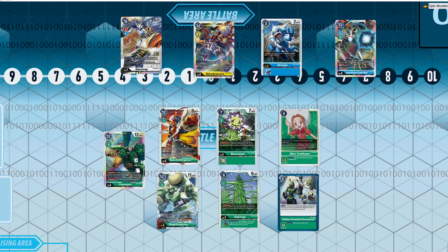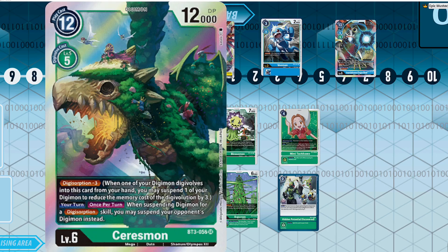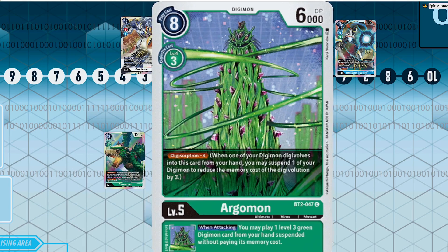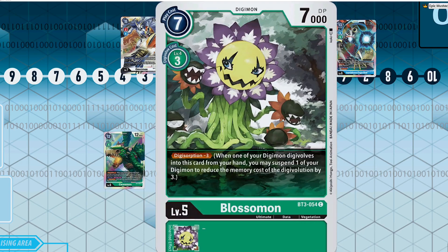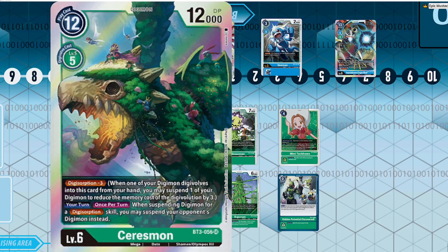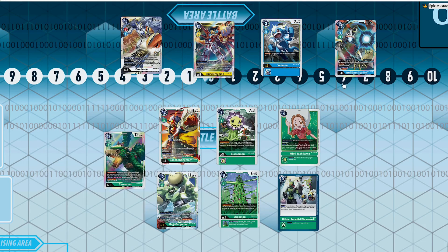You can go into Seriesmon without resting it, or even go into something like Imperial Dramon — either vaccine or virus — for zero cost. That's kind of why I'm putting this deck at the top of the list: it can do a lot of the things the other decks do. If you've seen the Omnimon Green version where you're running Imperial Dramon, you can just basically cheat three memory going into Blossomon or Argomon.